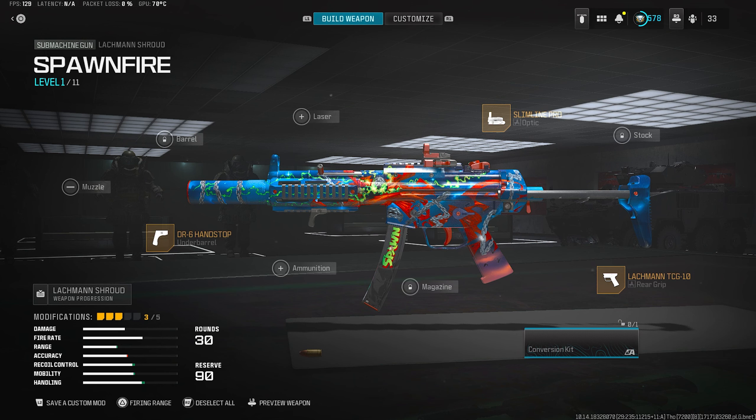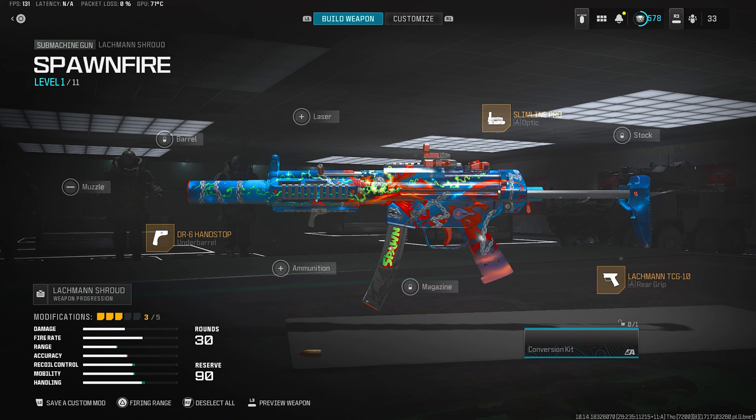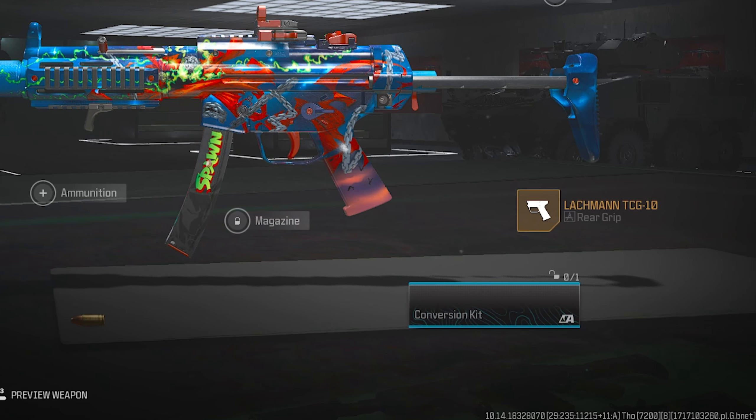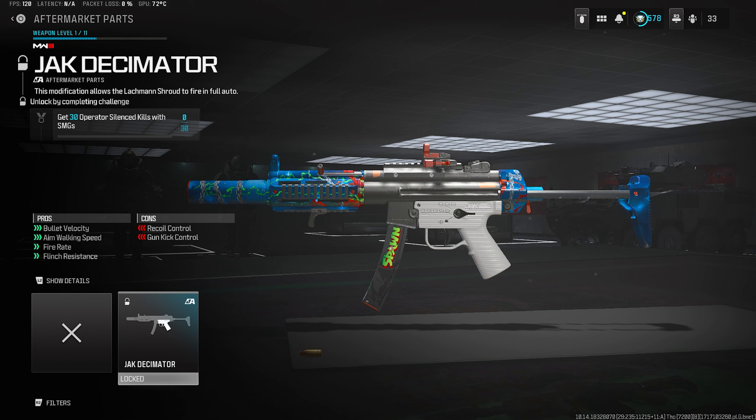Here's the secret that not a lot of people know. If you equip the Lockman Shroud from MW2 — last year's title, not MW3 — and head over to the gunsmith, it will say 'Conversion Kit.' You click on it and this pops up. This is a brand new conversion kit, and it says get 30 operator silenced kills with SMGs, which is honestly really easy. This is supposed to turn the Lockman Shroud from a burst to a full-auto weapon.